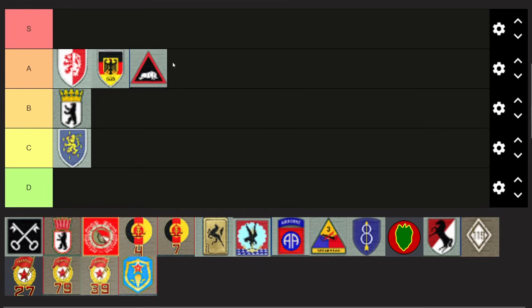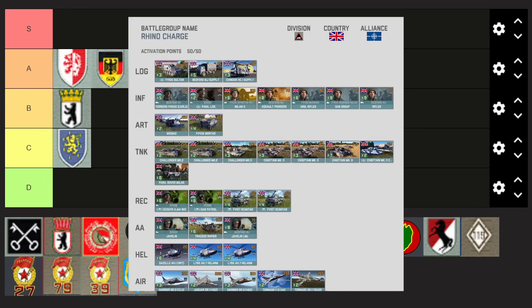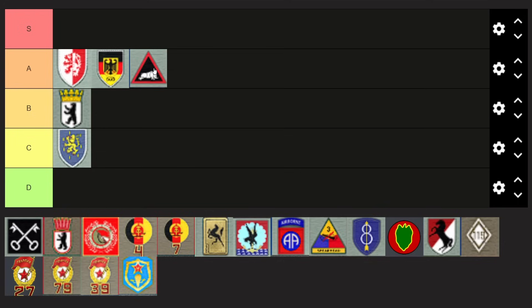Moving on to the British — the 1st UK I would put into A tier as well. It still has decent forward deploy; it doesn't have the Foxes anymore which put it into S tier last patch together with the Chieftains, but it still has cheap solid air support and the Challengers and Chieftains still give you pretty decent tank power. The only issue is that its ATGM tab is not as great — you only have Milans and Swing Fires leaving you a bit vulnerable there, and the Warrior is not the greatest IFV either.